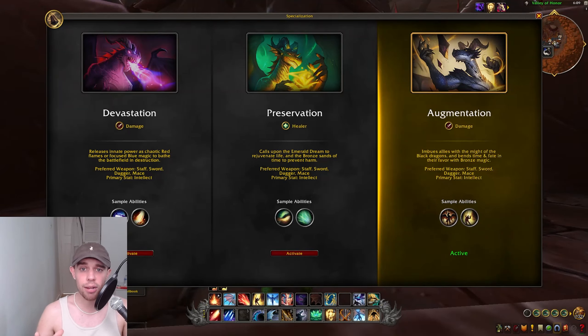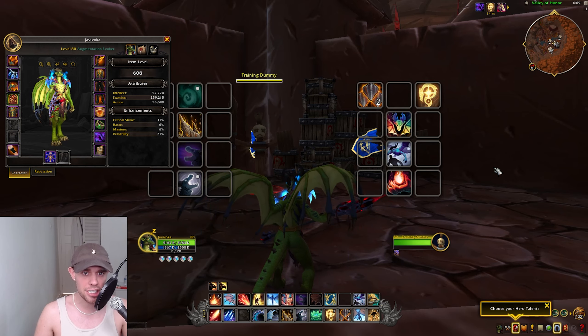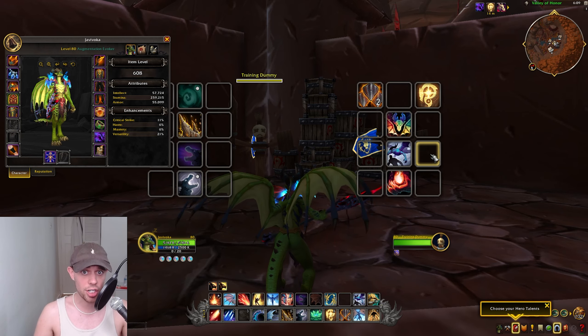Augmentation Evoker — it's WoW's first support class and it utilizes the power of the black and bronze dragonflights, weaving in magic to alleviate our allies and do damage to our enemies. So how are we going to play it? I'm going to take you through everything you need to know in a beginner-friendly manner, while also giving veterans watching everything they need to know too.